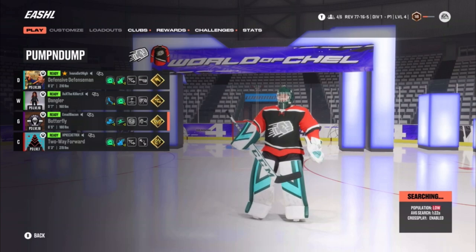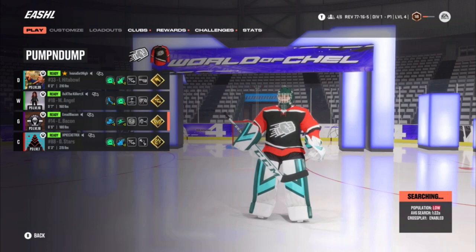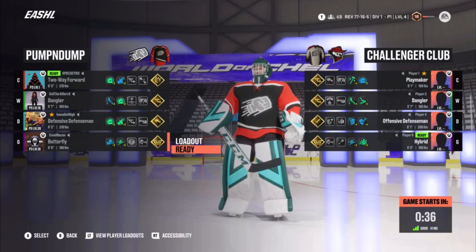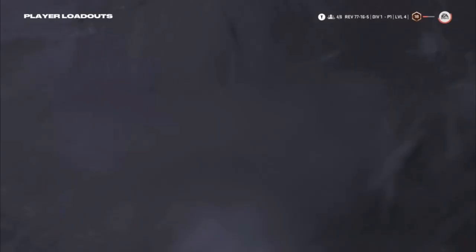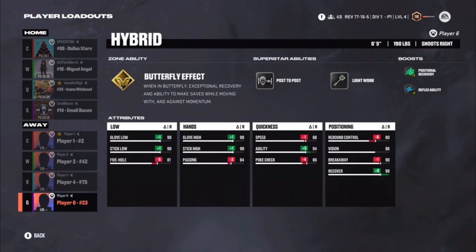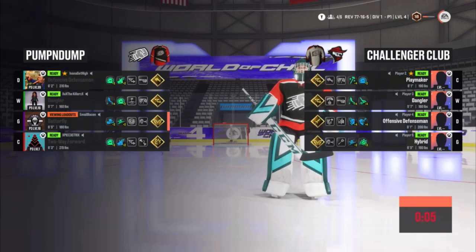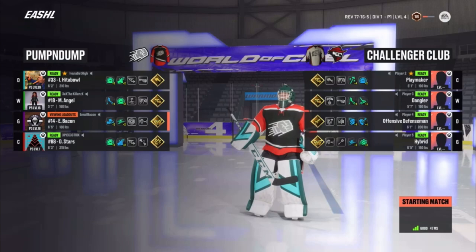On weekends I'm getting five people up in here - let's go! Five people that now know what my butterfly build is. I just like to do this and then predict what's going to happen - let's look at their goalie's build. Butterfly effect, post-to-post, and light work. 88 speed, he's 190 so he'll be kind of quick. 94 agility - that's going to bite him in the butt. 81 five-hole - his five-hole is going to suffer if we just shoot there. His vision's pretty low but he has 99 recovery.